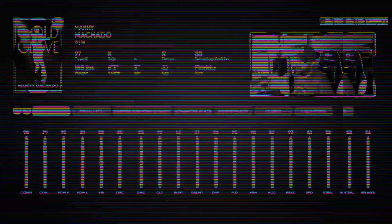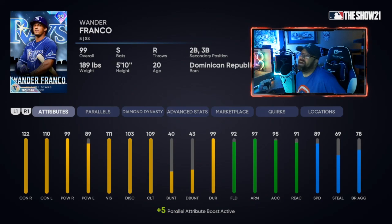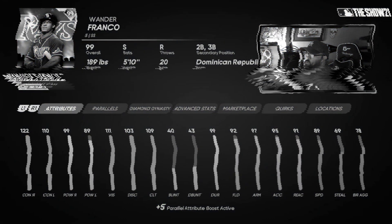Another switch hitter — Wander Franco, 99 overall. He's got 122 and 110 contact, 99 and 89 power. This card does it all: he's fast, he's got diamond fielding, great reaction. I keep him at short and he does great over there. This is a card a lot of people wanted last year and never got, and it's going to be really hard to take off my squad.